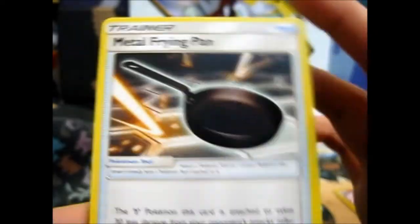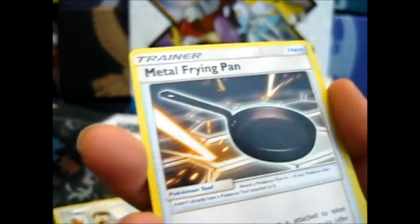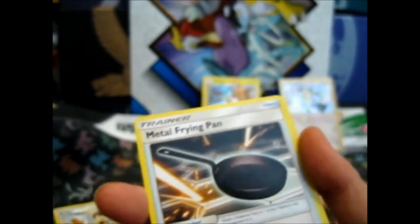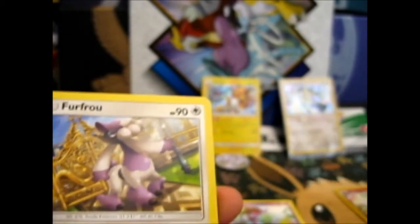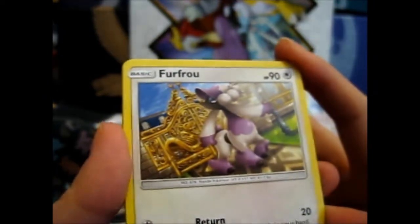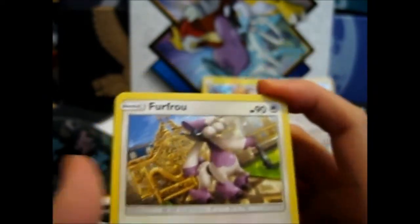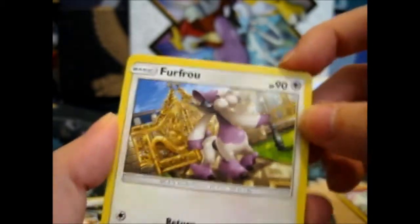The Metal Frying Pan mainly just reminds me of that Disney movie Tangled, where Rapunzel knocks Flynn out with the frying pan — the awesome weapon of choice, obviously. Also a Magnemite, a sick horse — sick horsey — a squirrel thing, and a Furfru with a purple-y coloring. I think I've got a blue one and a red one, so this is obviously a new color — a fancy, posh-type cut.